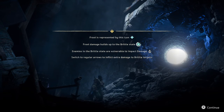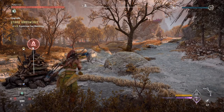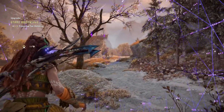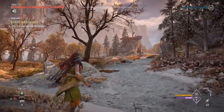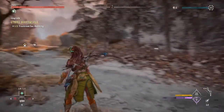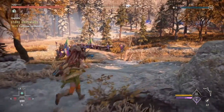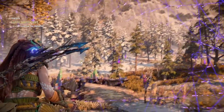Frost Claws are a pain in the butt, but we should be able to handle it. What's that up there — is that a bad guy or a good guy? Apparently it's good guys. What is that area right there? Looks like some kind of outpost. Where are we going? I guess the problem is going to be how many other machines do I have to deal with to get a Frost Claw?